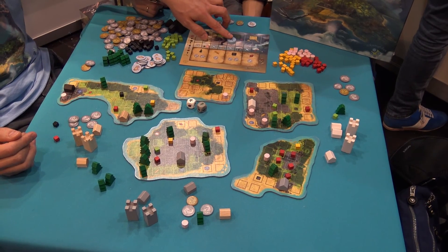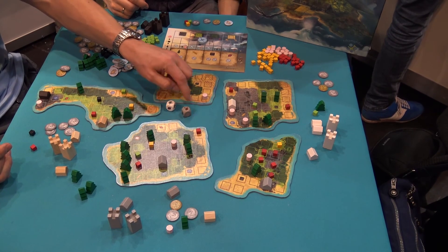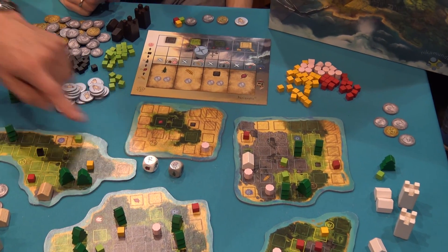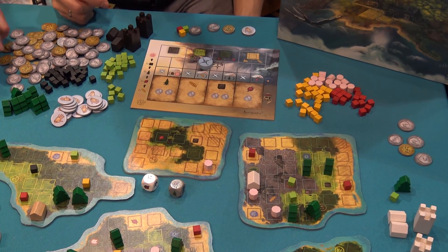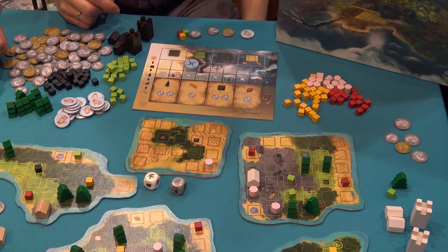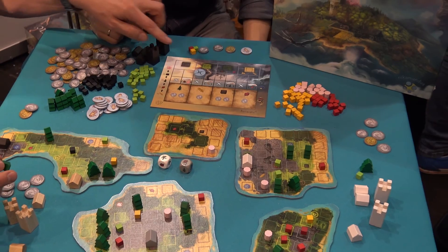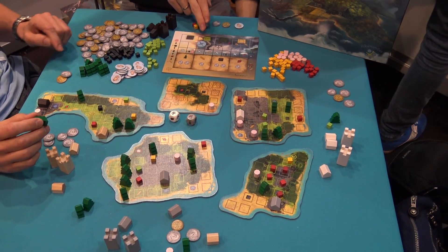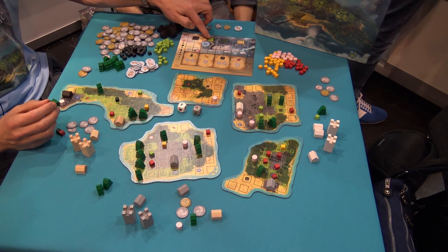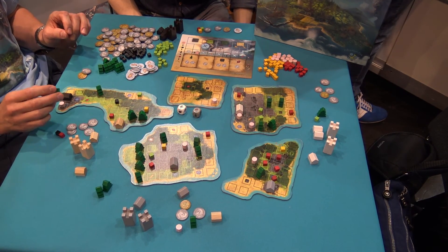The weather stone wanders around here in the weather tableau. It's changing all the time when you roll the dice and get a plus one or minus one on the dice. In this case the weather would change one position. Placing resources on the islands is defined by the weather stone. In this case I could only place the tree I have in my hand on the grasslands. And because this is a nature game, it's only possible to place it next to an existing tree.